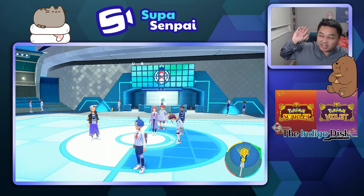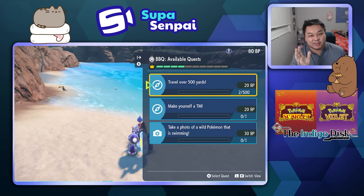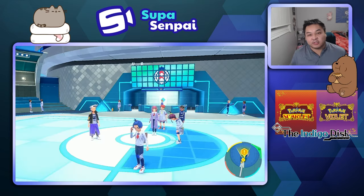Hey everyone, it's Super Senpai. I just ran through the Elite Four as fast as I could and we're gonna be talking about the Barbecue quests and how to access the missions. I didn't know how to do that, and that's why my let's play probably took two extra hours because I didn't know what I was supposed to do to unlock them.